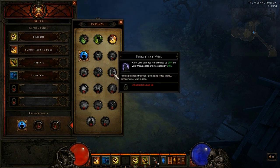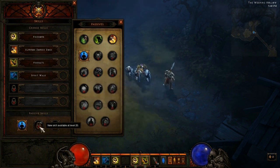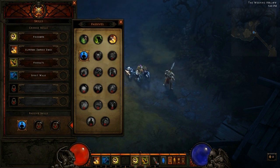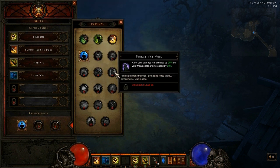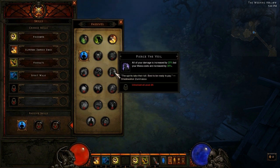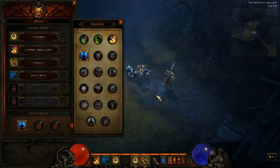Moving on to the ninth one, Pierce the Veil. All of your damage is increased by 20%, but your mana costs are increased by 30%. This one's awesome — 20% more damage for 30% more mana cost. You could stack this one with an increased mana regen passive like Spiritual Attunement, and even though you have 30% more mana cost and 20% more damage, you would still have the mana regeneration to keep up with it. So that is pretty useful if you want 20% more damage out of your Witch Doctor.